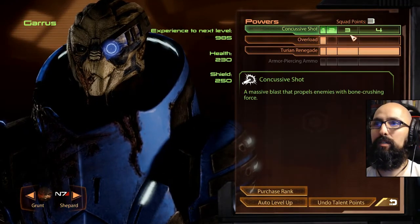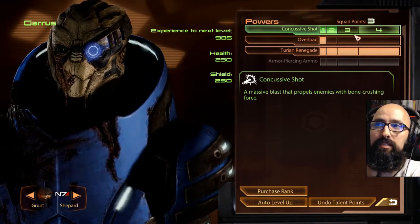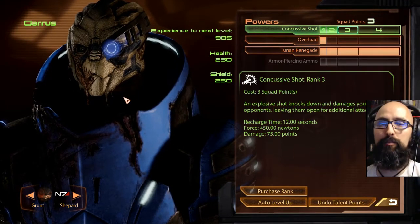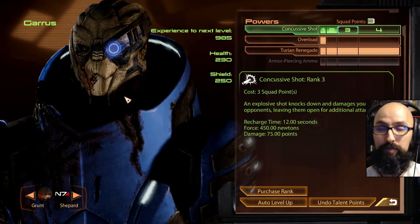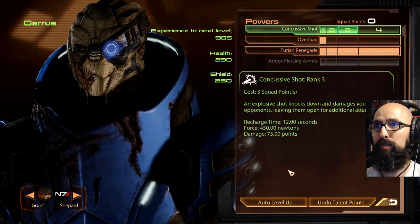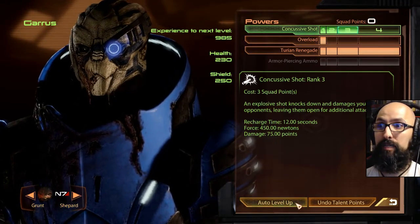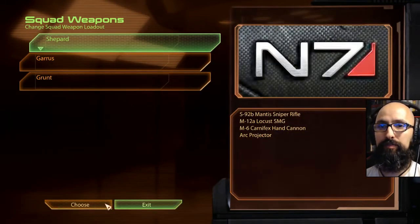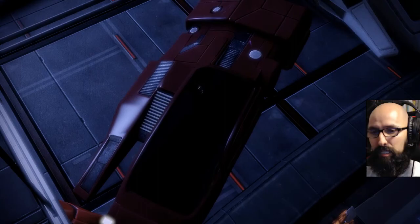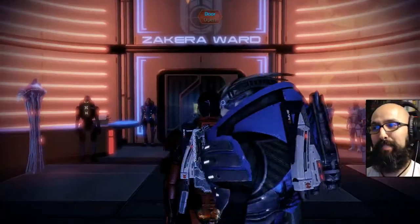Let's check Garrus — you got three points. Let's go with concussive shot to max with Garrus instead of overload, because I can do overload with Shepard. I like the idea of pairing up with Garrus — he comes from Mass Effect 1, that Krogan morality is already there, he looks badass. Two snipers is kind of redundant, but I do like them on the team. He's going to be more like the killer killer.